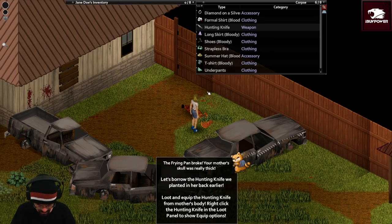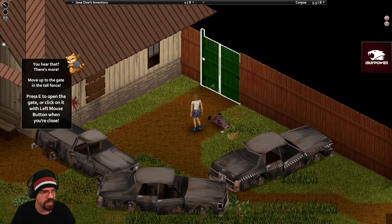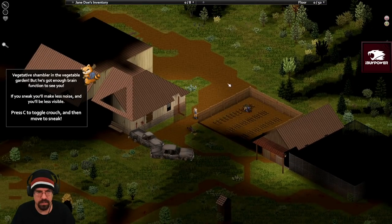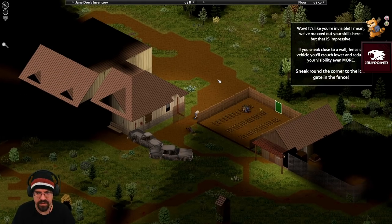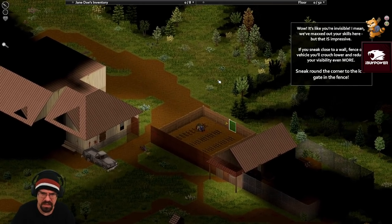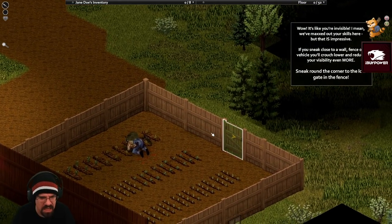We have the hunting knife we planted in her back earlier. You hear that? There's more. Move up to the gate in the tall fence - press E to open the gate, or click on it with the left mouse button when you're close. There's a vegetative shambler in the vegetable garden, but he's got enough brain function to see you. If you sneak, you'll make less noise and be less visible - press C to toggle and move in stealth.